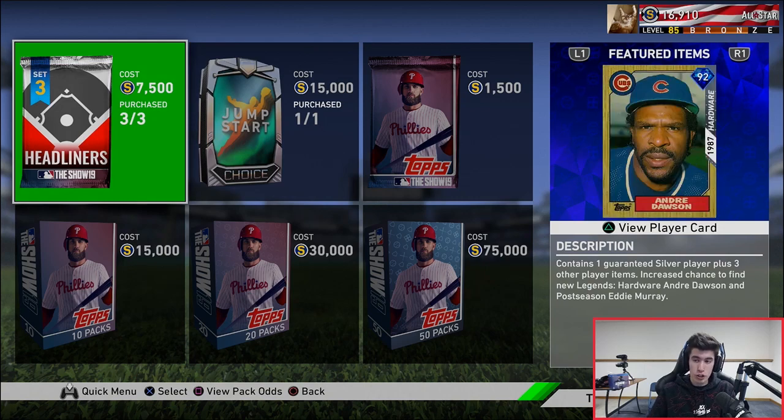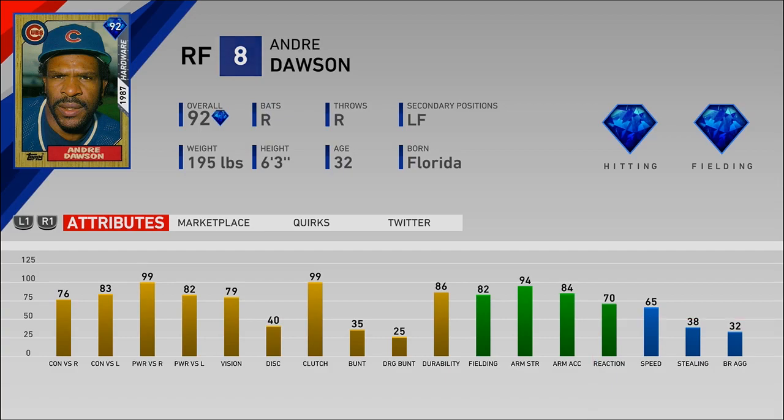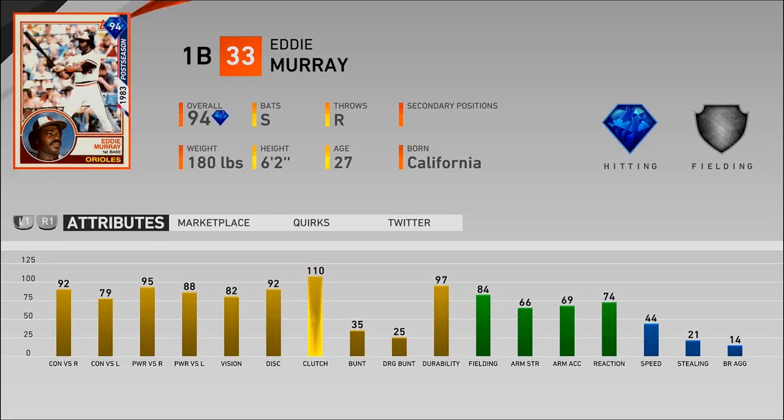Here's André Dawson - 92 overall right fielder, diamond hitting, diamond fielding, secondary left field. Dawson's been a beast pretty much since MLB 17. He's got 76 and 83 for contact, 99 and 82 for power, 79 vision, 99 clutch, 82 fielding, 94 arm strength, and 65 speed. All around a really solid card - he could definitely be a good addition to the outfield.